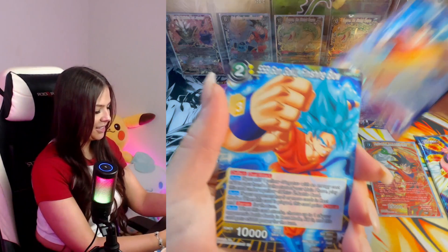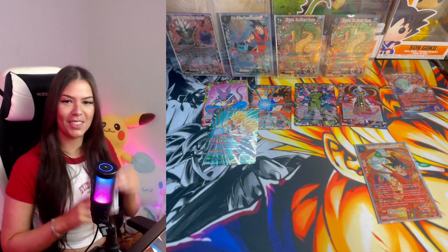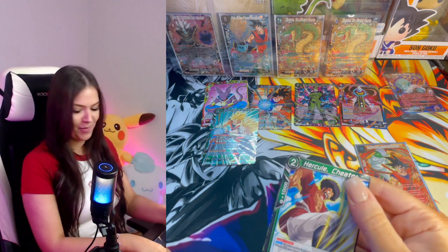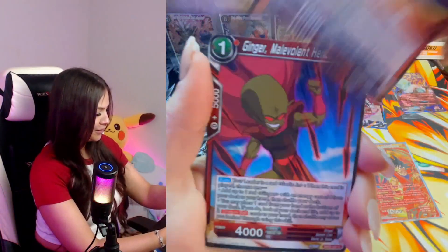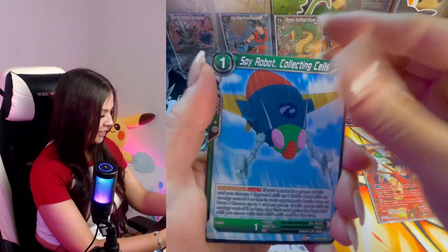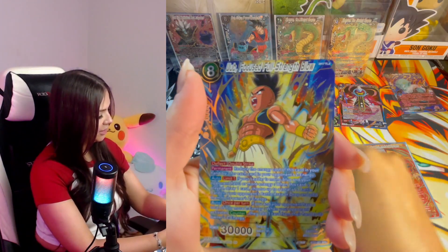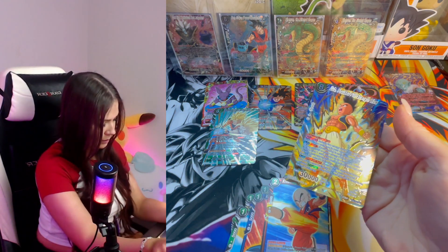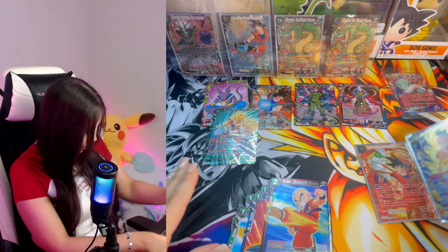Second last pack — we got nothing. Let's see if at least one of my last packs has something good, because so far not so much. Krillin, Frieza, spy robot cards, Vegeta, Krillin — that's all of them there.